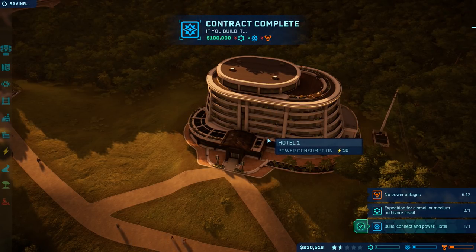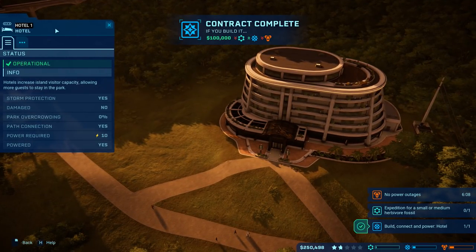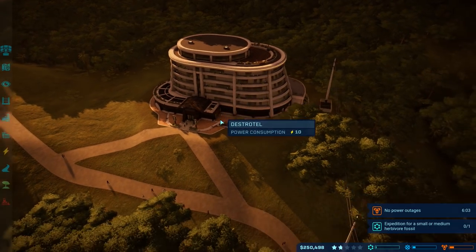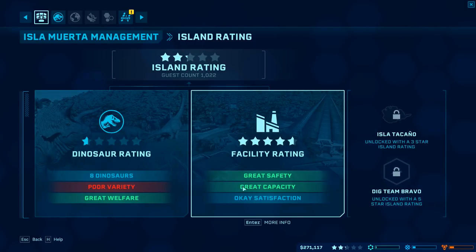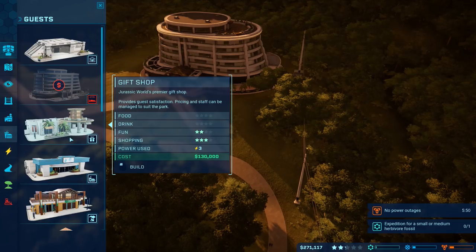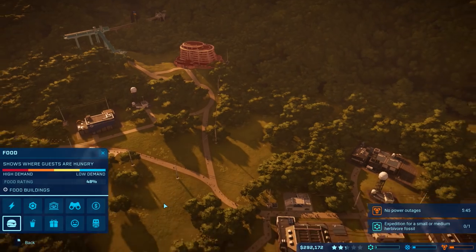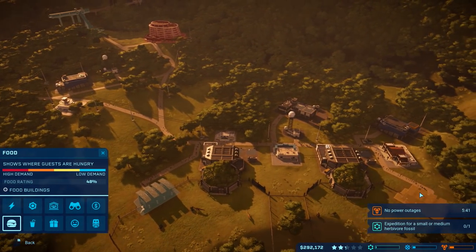Oh, you know what? I got an idea. Build and connect a hotel — the Destro-Tel. I don't know if that makes any sense or not, but that should be good. Great capacity. We have one little deal there. We need a food rating, a drink rating, fun rating, and a shopping rating. So we need to increase our food. Food needs to be up there near the front of the park.